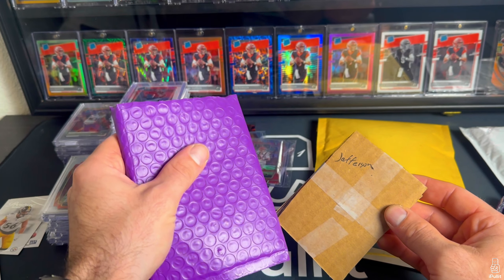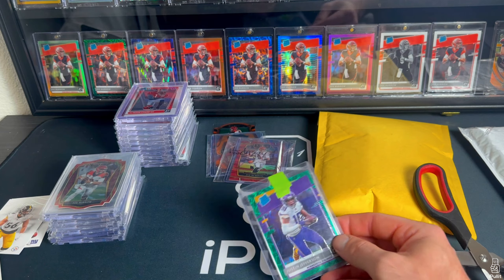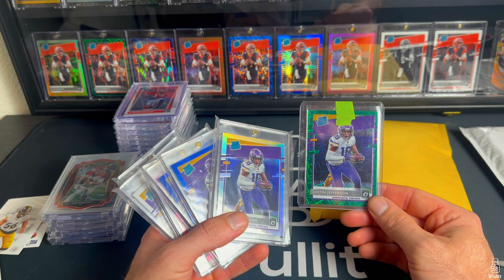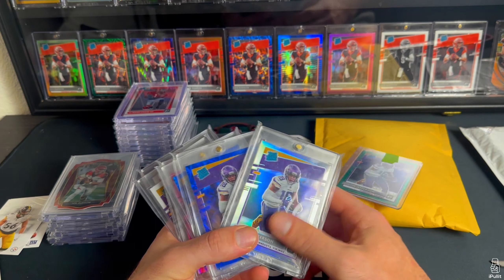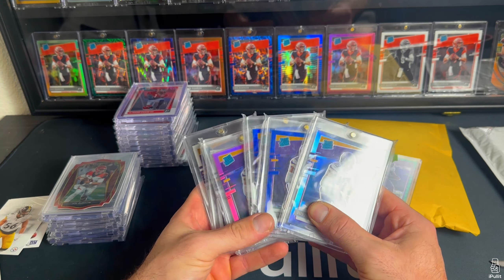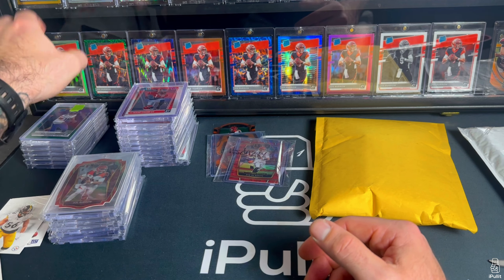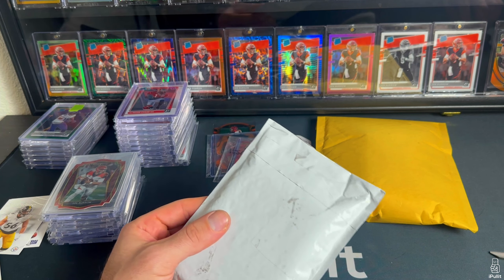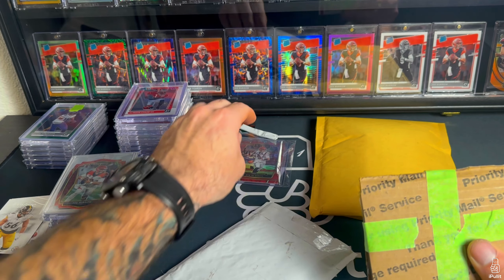Got the J Jets in purple packaging — bam, green velocity J Jets. I think I picked that up for like 20 to 25 dollars. It's a little off-center but I'm not grading any of these — grading is stupid. I'll need both the reds, the purple shock, and the bronze. I have both blues, the hollow, pink, variation, base, and now the green velocity. His stuff is starting to go up a little bit as he comes back from injury, so I figured I'd snag one of the harder ones.